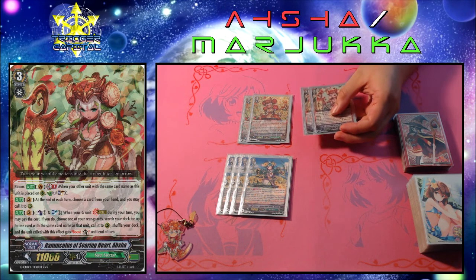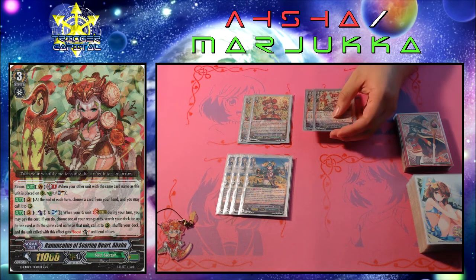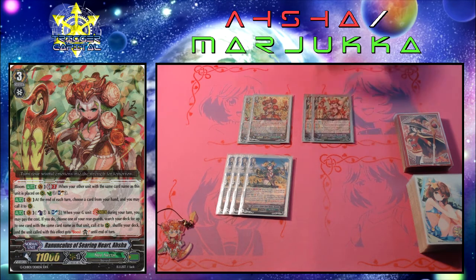Searing Heart is similar in that when you stride over her you can clone a card, however by sacrifice she doesn't give the unit plus 2k; in exchange the unit gets the ability to boost, but you also have to soul blast one as part of the cost. Asha's other two abilities play off one another: the first is bloom auto vanguard GB2 — when your other unit with the same card name is placed on rear, you counter charge one and soul charge one. The other is auto vanguard — at the end of each turn, choose a card from your hand and you may call it to rear.